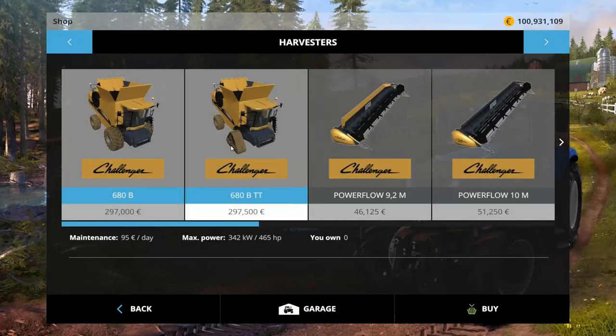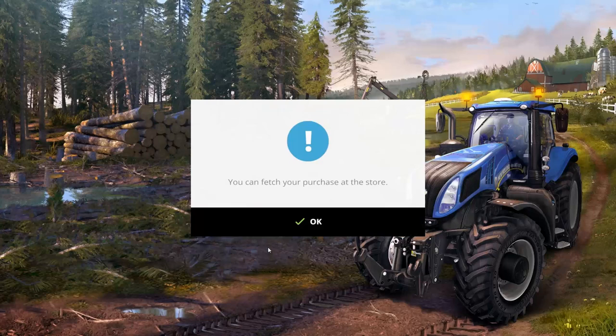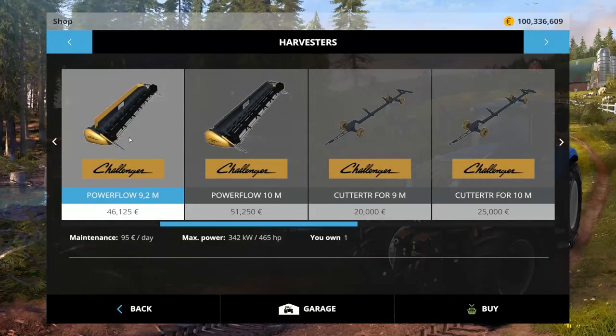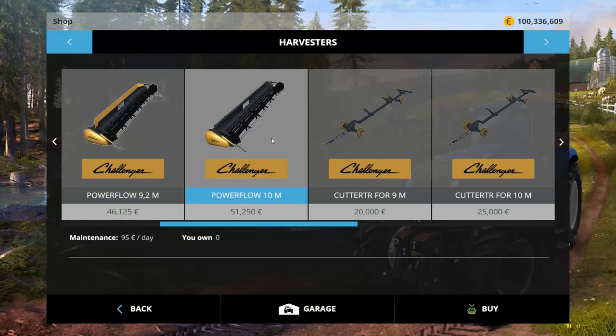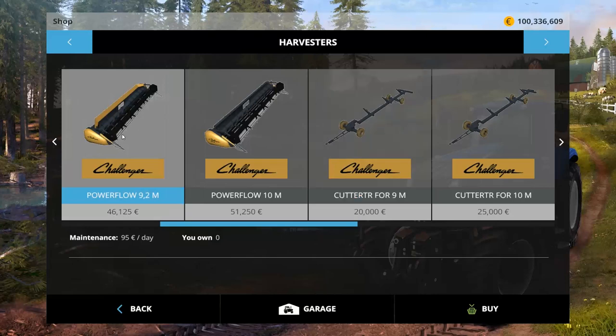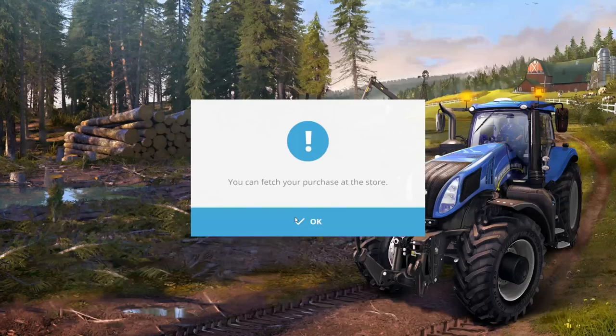In harvesters, we have the Cat Challenger 680B at $297,000, and then the BTT at $297,500 — so $500 to get tracks. Let's buy both of them. We get a Power Flow 9.2 meter for $46,125 or a Power Flow 10 meter for $51,250, and then a Cutter Trailer for either one. We'll get the Cutter Trailers for both since we bought both.